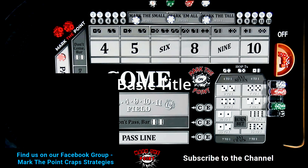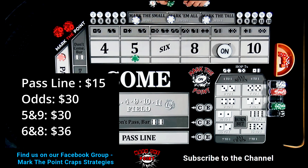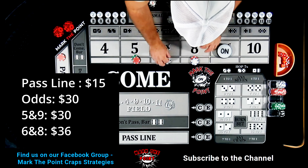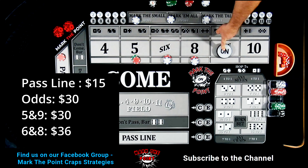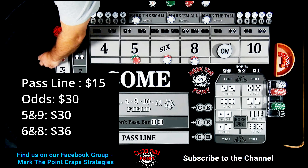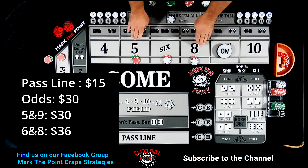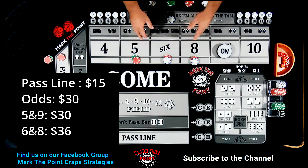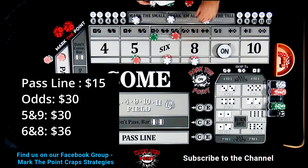Once a point is established — let's say it's on the nine — we're going to go out there for $30 on the five, $36 on the six and eight, and if the point isn't on the nine we'd also put $30 on the nine. We're going $30 in odds behind. Either one of these hits — the five, six, or eight — that's going to pay us $42.